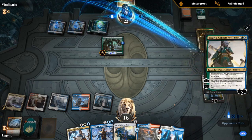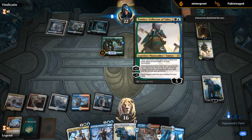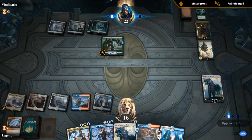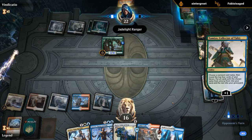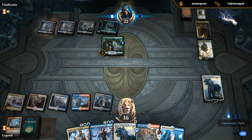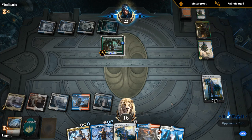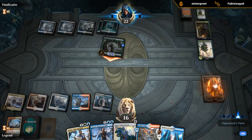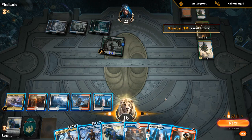Maybe a hasty planeswalker can get the job done — Tamiyo is pretty good too here. Let's see if they start plussing. This would have been a good spot for Spell Pierce. The last cards land. So it's going to be a close game, could go either way. Shock not quite enough to kill any of the planeswalkers.